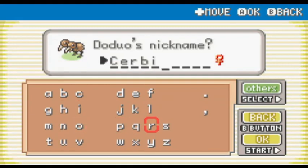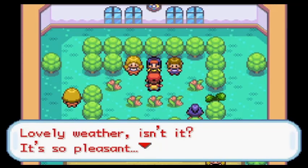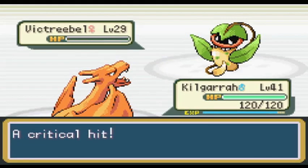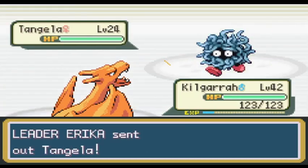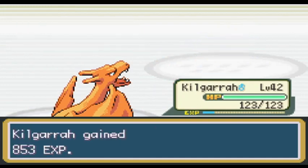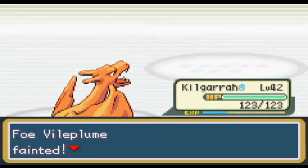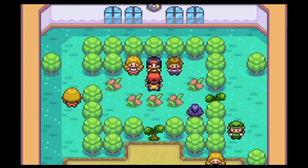While level grinding against the trainers at the north end of Cycling Road, Goro evolved into Machamp and Zatara evolved into Alakazam. This was enabled by Level Up when I ran the ROM through the Randomizer. With those evolutions, the entire team is fully evolved, but I'm still not going into Silph Co. until the entire team is at level 40 — I don't want to risk any of my Pokemon dying. Once I got my team up to level 40, I decided to take down Erika before going into Silph Co. This allows me to give Giga Drain to Chloe to replace Absorb — a much-needed upgrade — but I'm concerned about losing Chloe after using it, as TMs are single-use in this game. Due to the level of my Pokemon, Erika was an easy one-shot sweep with Kilgara's Flamethrower.